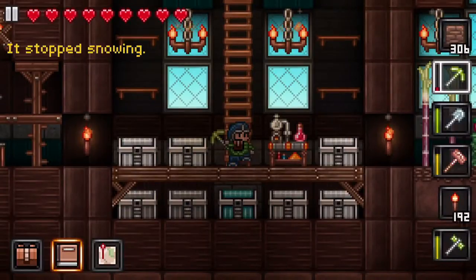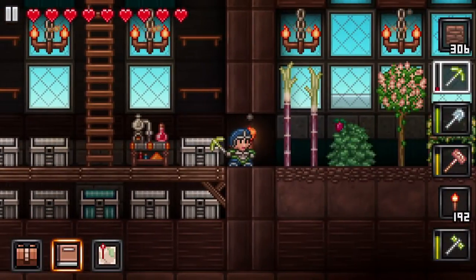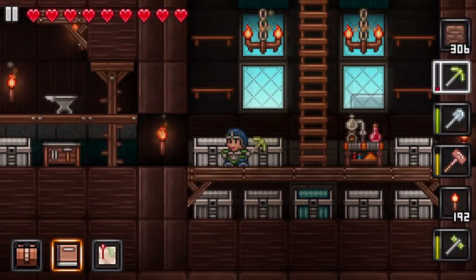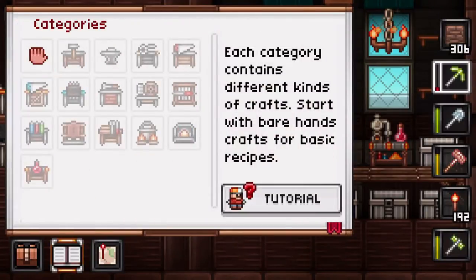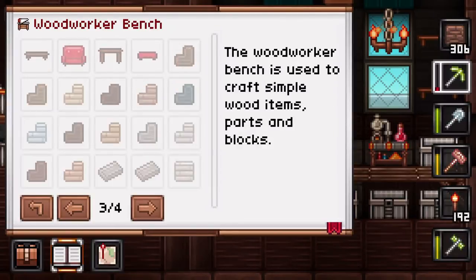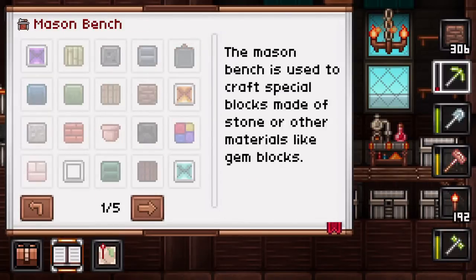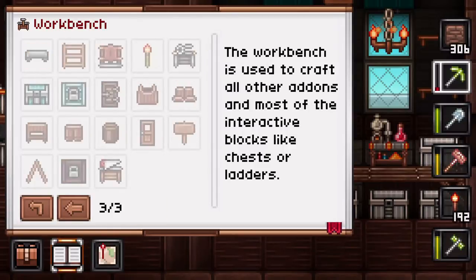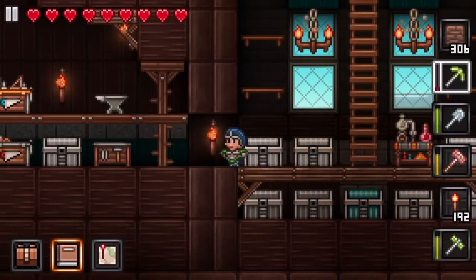I actually don't know if I've made a door at all this season. Maybe on the very first little box house that I made way on the other side of the world, I might have put doors on that. But let's go ahead and get started on the doors. I think I want to make the tough wood doors, which would be maybe in the woodworkers thing. Some of these categories don't make any sense. Oh, there it is — the tough wood door. So we need some iron bars, some wood boards and some nails — doable.